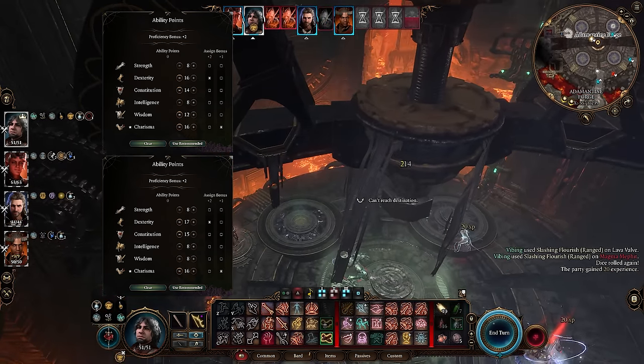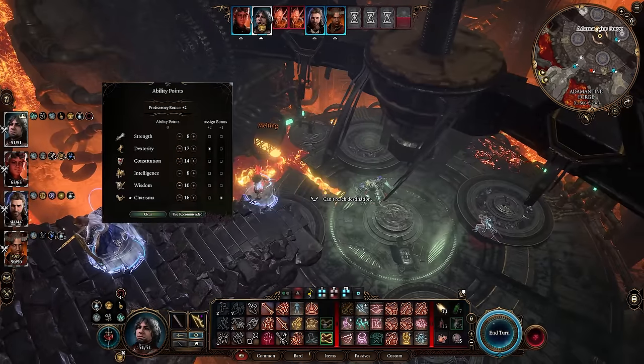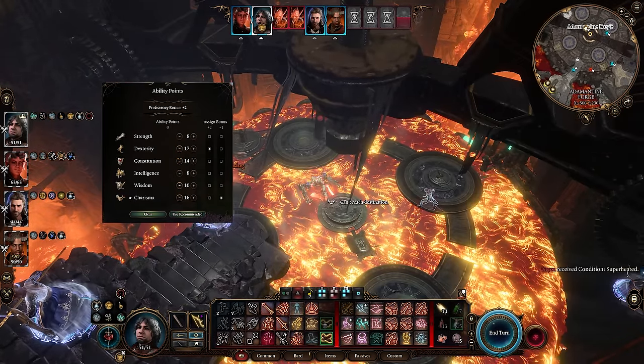For normal starting stats, I'd recommend either this or this. The second option lets you add a plus 1 to both dexterity and constitution with ability improvement at level 4, but you do end up eating a big hit to your wisdom modifier. If you're planning to use Ethel's hair, you can take just a couple points out of wisdom to add one extra point to dexterity, and between the plus 1 from Ethel's hair and your first ability improvement, you can potentially have 20 dexterity by level 4.